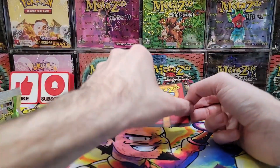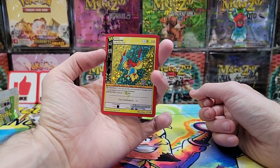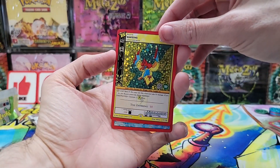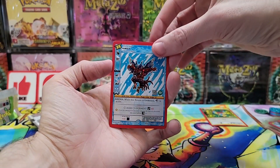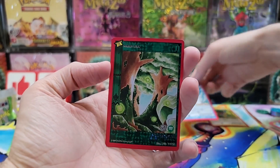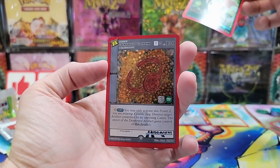Trying to catch those deals on eBay. Let's see what we got here — full hollow Wakinion, let's go! That's one that I need. Got a Pomola reverse hollow, and a non-hollow Sara.